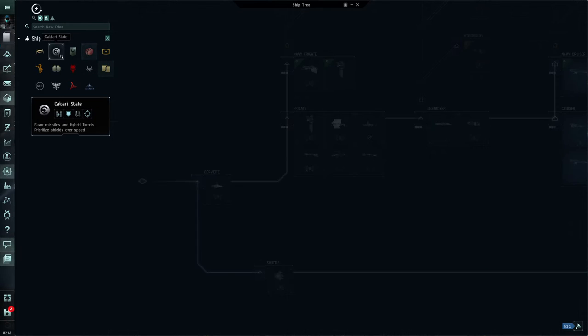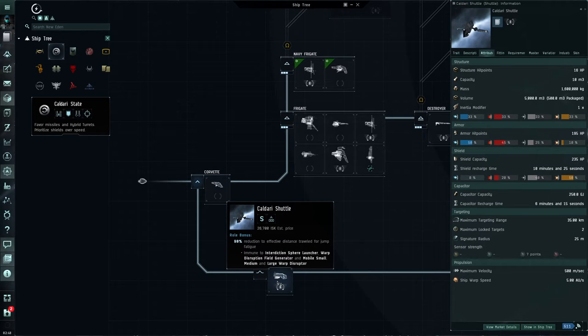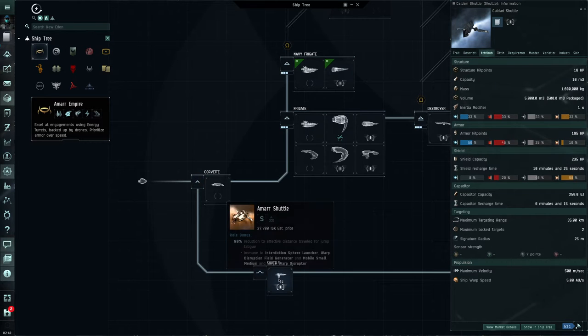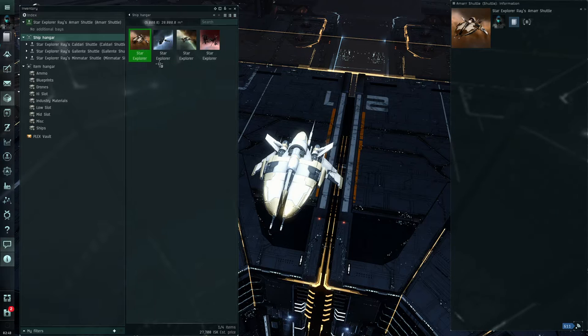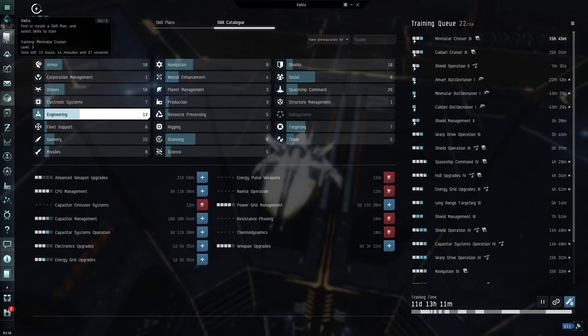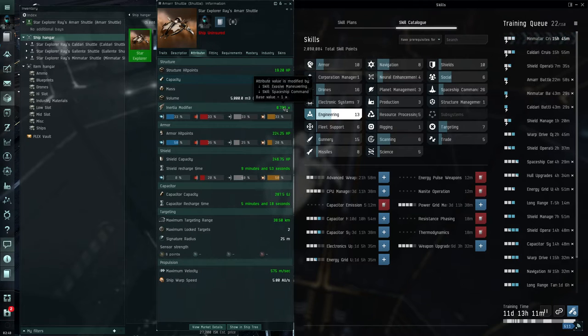We went through the ship tree a little bit last time - we looked at the capsule you get and the shuttles for each faction. These ships can't actually be warp disrupted, as we learned. We looked at the stats, which were pretty much exactly the same for the important ones. If you show information as a pilot it shows green numbers reflecting what skills modify our stats.